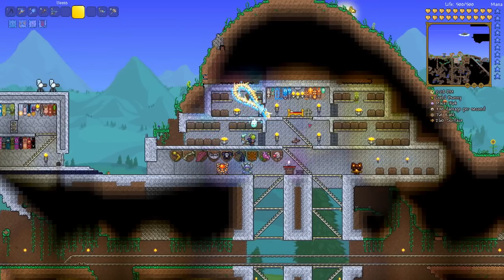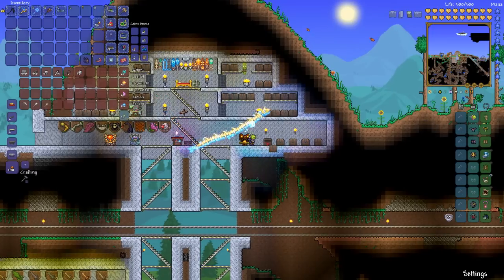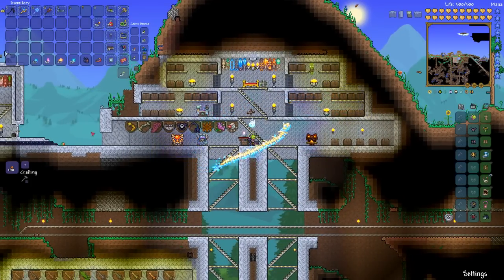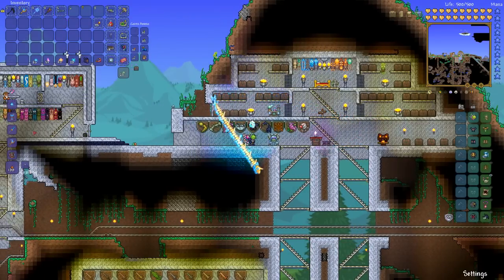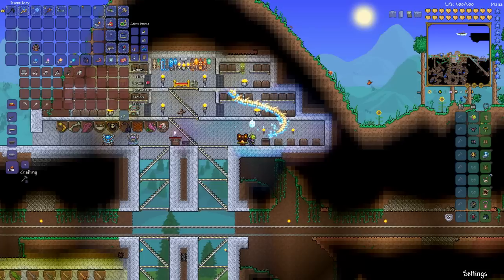Hey guys, we are back. Today is a very interesting episode because we intend to try and take out the Moon Lord. I've spent some more vortex fragments — I was a dummy; for some reason I thought chlorophyte arrows were also homing, but it's actually only chlorophyte bullets. So I've had to make a vortex blaster that's going to help me out a lot in killing the Moon Lord.